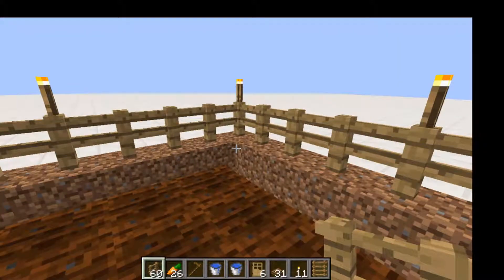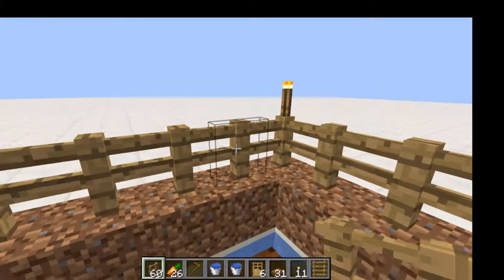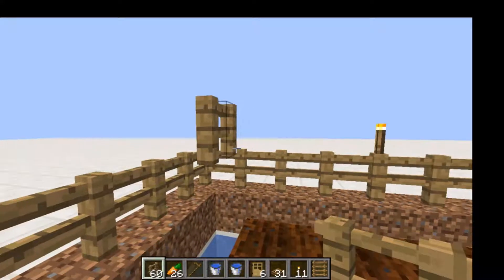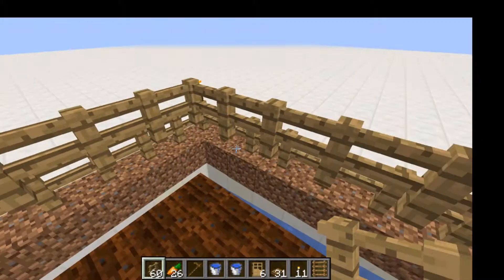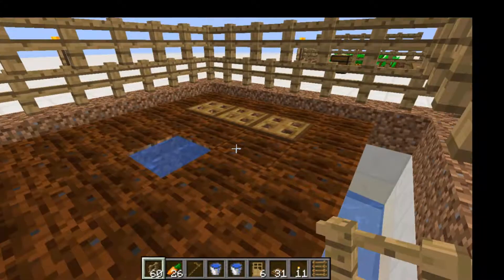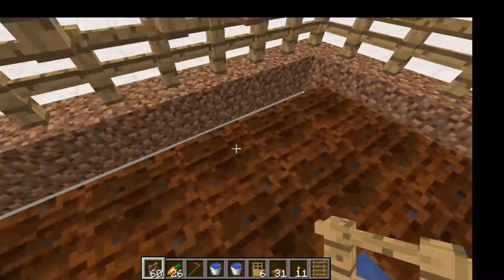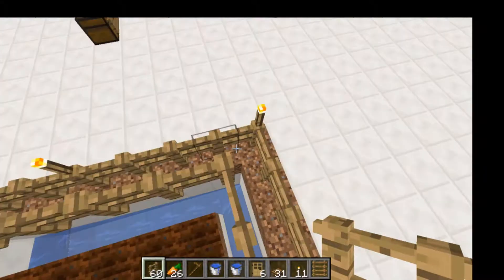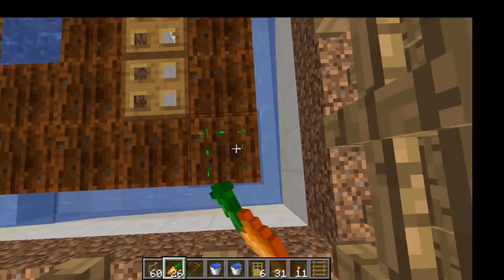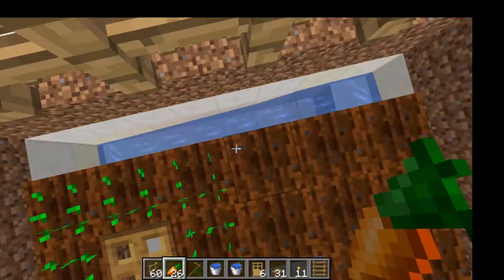Your end result should look something like this — a filtering system that is going to make sure that only baby villagers come out, keeping all your adults in. You're going to have a fence built up right here and surround your farm like so. A villager cannot get through this because they are just too big, but once the little baby villager spawns, he's just the right size to walk around, fall down, go down this stream, and be picked up by our transporting system. Next, we're going to place the crop we have chosen along these tilled soil blocks.